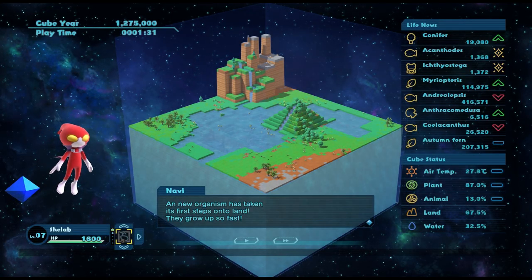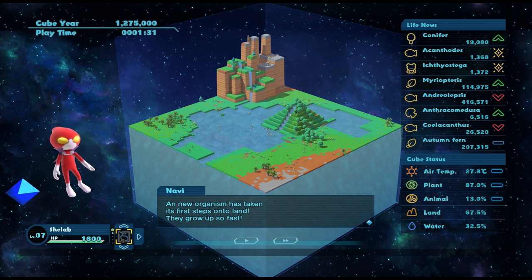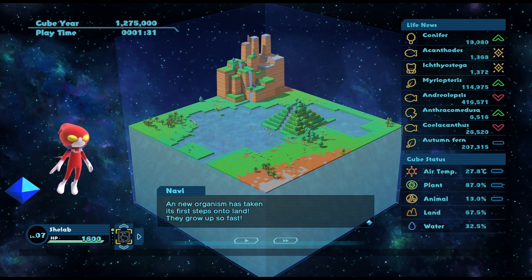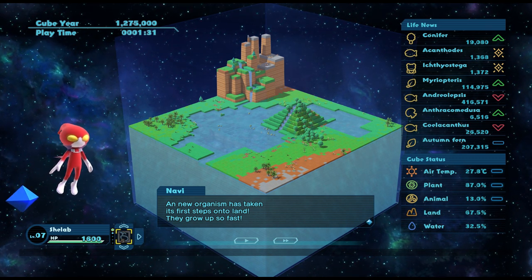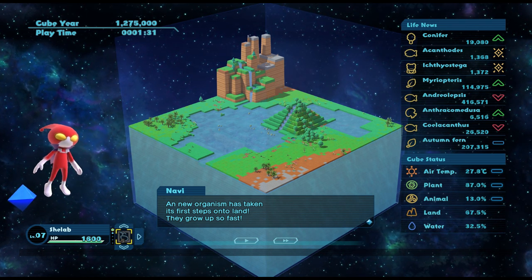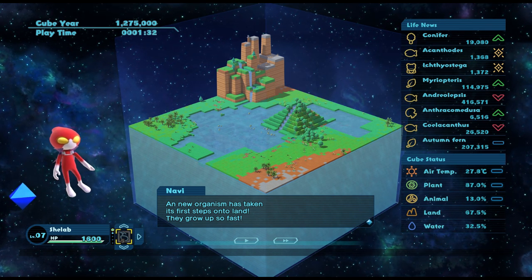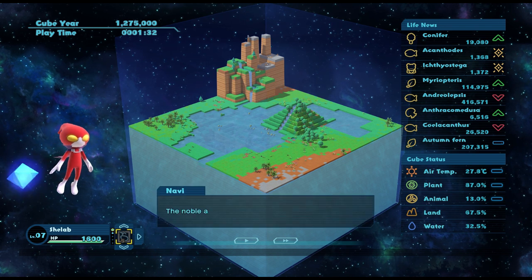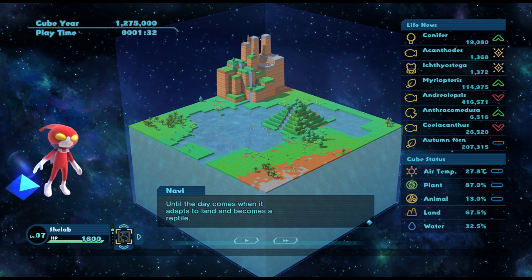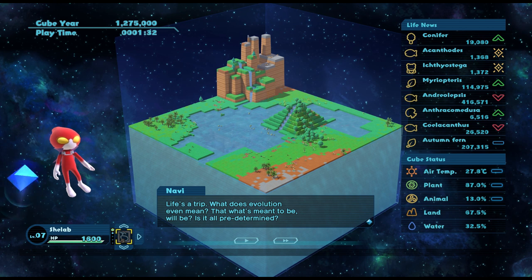Hello everybody and welcome back to Birthdays the Beginning, where last time we had a little bit of trouble with the ichthyostega but now we have it. We are looking to build on our reptilian kingdom and get towards some dinos maybe. Navi is saying that a new organism has taken its first steps onto land - the noble amphibian, bound to its watery domain until it adapts to land and becomes a reptile.